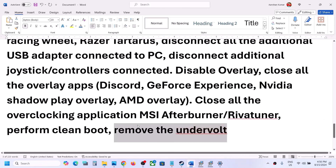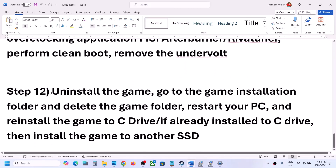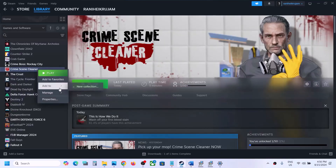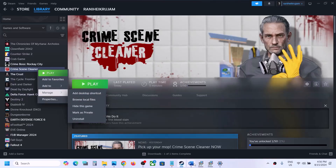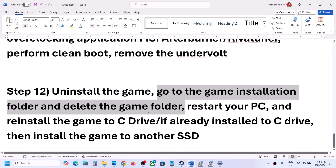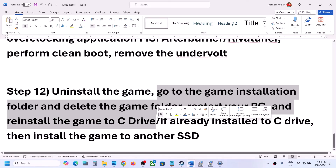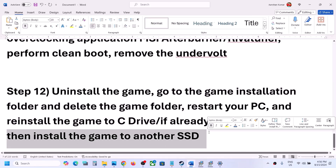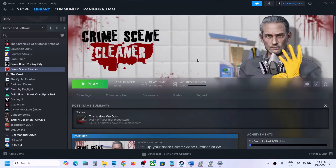If nothing is working, uninstall and reinstall the game. Right-click on the game, select Manage, then click Uninstall. After uninstalling, go to the game installation folder and delete the game folder. Restart your computer and reinstall the game to the C drive — if it was on another drive like D or E, try C drive instead. If it's already on C drive, try installing to another SSD and check. One of the steps shown in this video should help you get the game running. Thank you so much for your time — please like this video and subscribe to my channel.